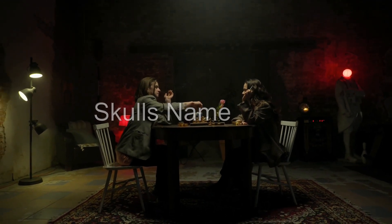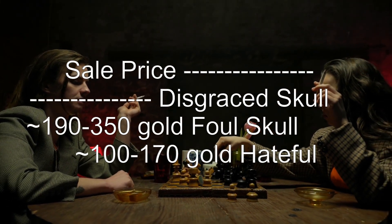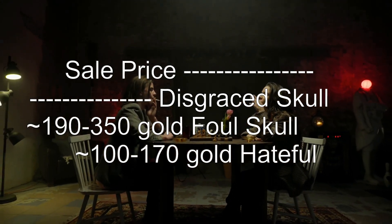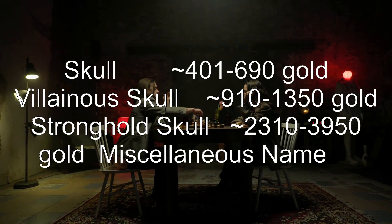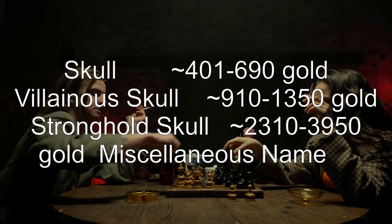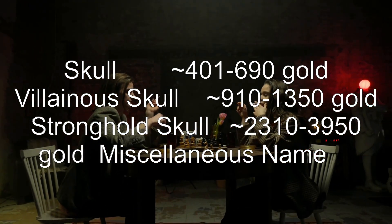Skulls and their sale prices: Disgraced skull approximately 190–350 gold. Foul skull approximately 100–170 gold. Hateful skull approximately 401–690 gold. Villainous skull ~910–1350 gold. Stronghold gold skull ~2310–3950 gold.